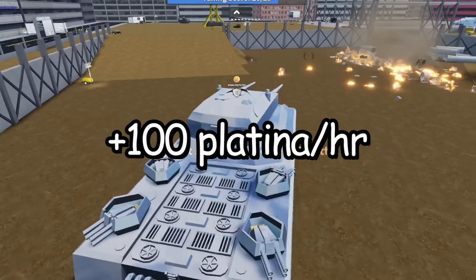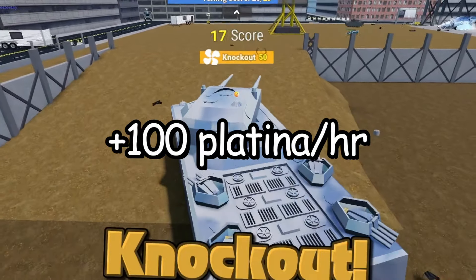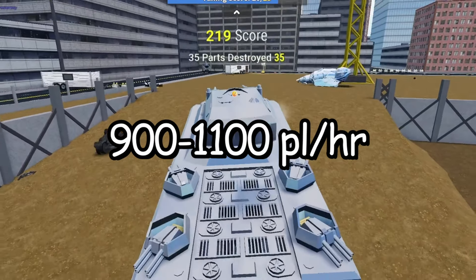Add on 100 platina per hour for all the matches you win and honors you get, because you do get a small sum whenever you win a round and win an honor, so you're up to around 900 to 1100 platina per hour.